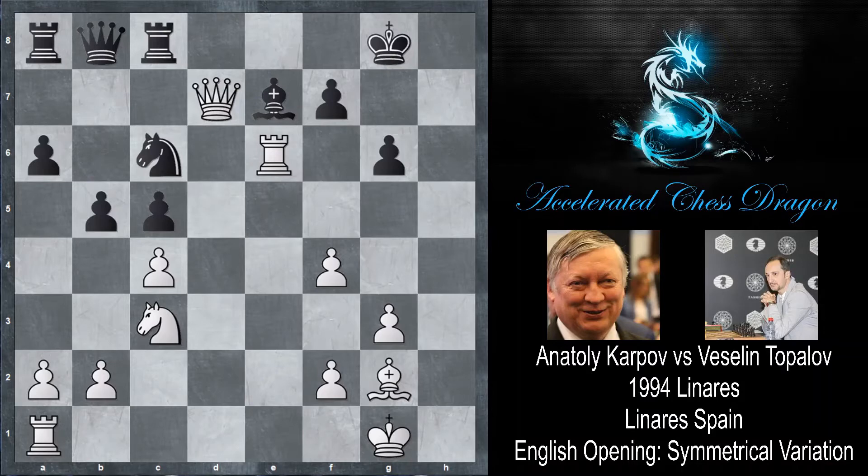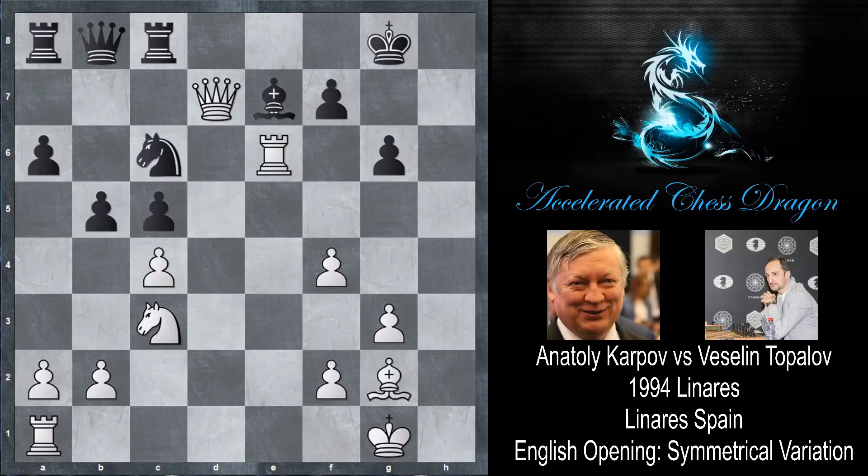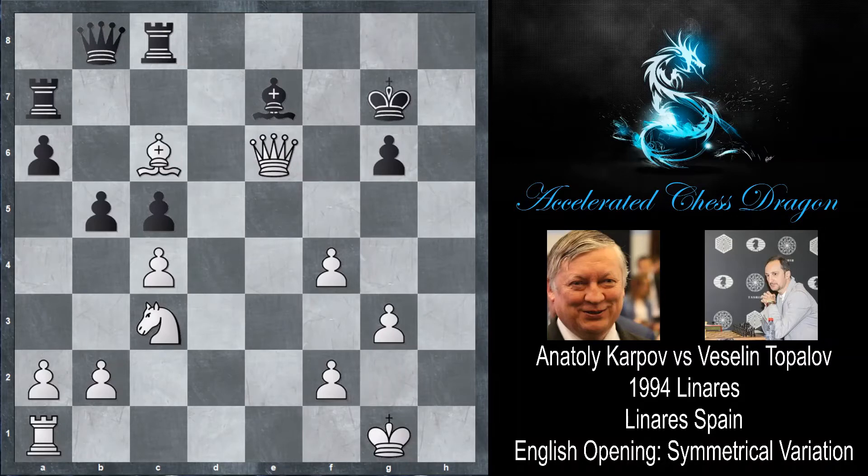Topalov didn't actually capture the rook immediately, because if you capture the rook, now bishop takes c6 actually does work — if you play rook to a7, there's queen takes e6 check. The position isn't the same as before; after say king g7, cxb5, axb5, bishop takes b5 — Karpov has a very solid position. A similar position emerges where Karpov is still going to sacrifice his rook for the two pawns and just wins the knight. So Karpov managed to sacrifice the exchange, getting two pawns for the rook, and it doesn't seem like Topalov's exchange is really doing anything.